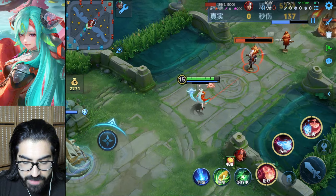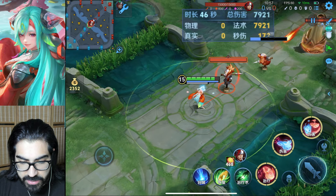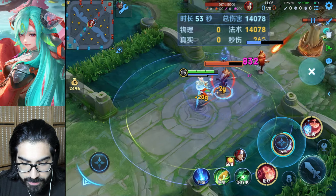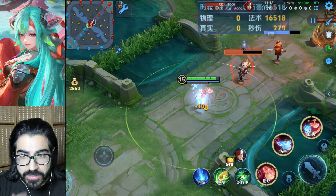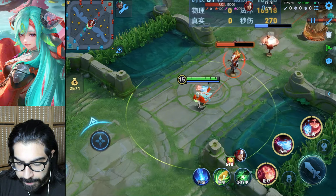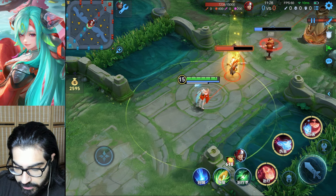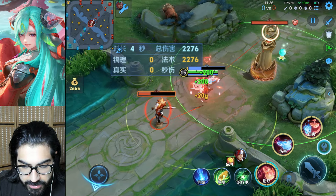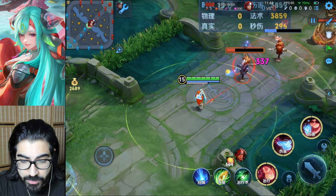The ultimate also scales with your gold. For example at 468 gold the ult deals 831 magic damage, and at 600 gold the damage is significantly higher. So dying as Diadia is really bad for your ultimate scaling too — make sure you never die. If enemies have the bitter bond mark they will be immobilized and take a bunch of damage, and if your allies have the first skill mark they heal more and gain movement speed from the ultimate.